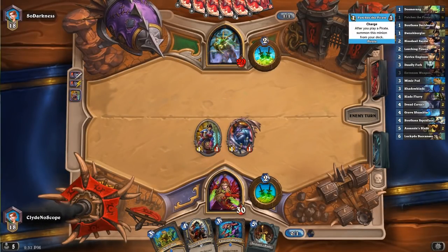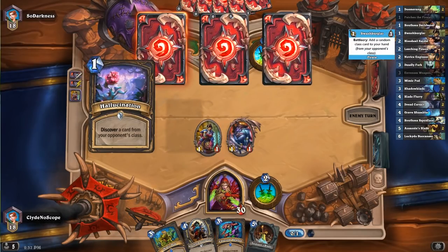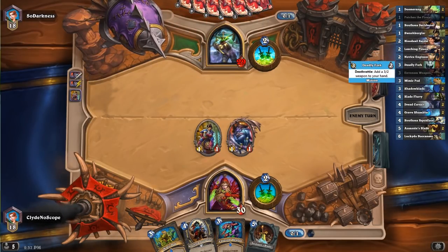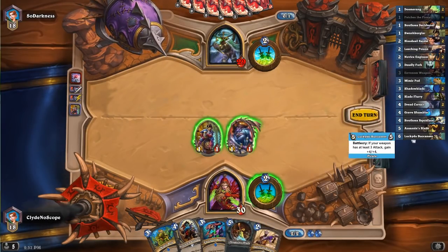We're talking about Weapon Rogue. It's all of the crazy, odd cards like Doomerang, Leech Poison, Deadly Fork, and Grave Shambler.